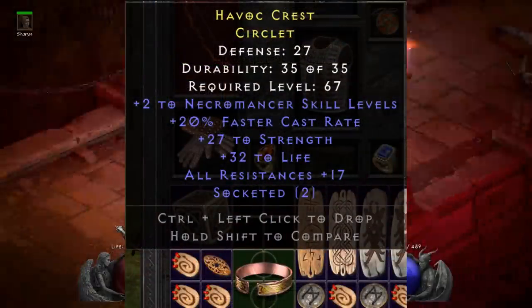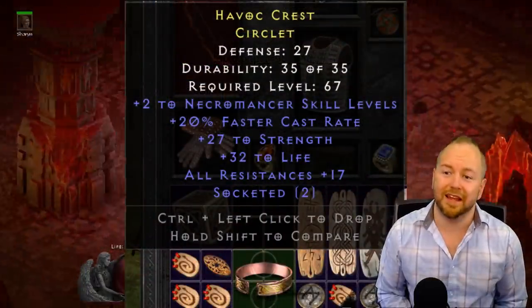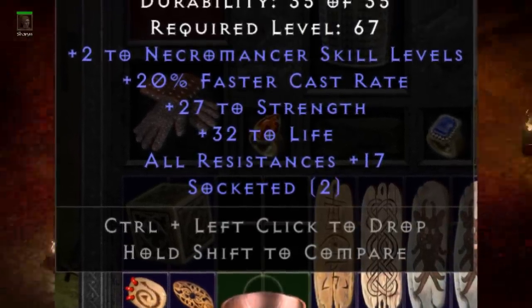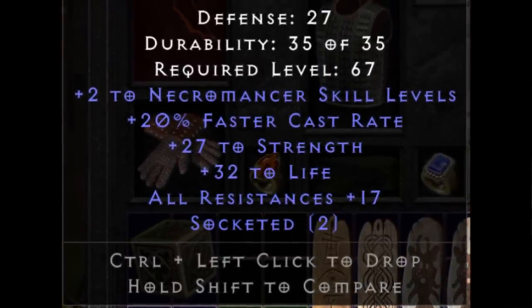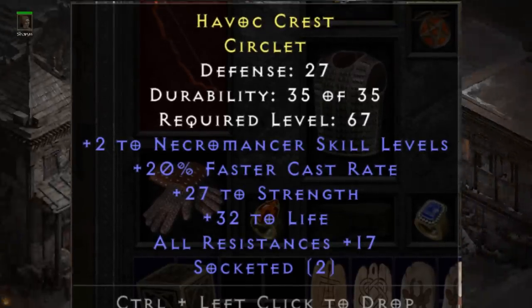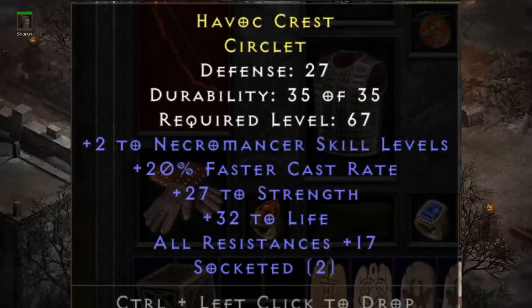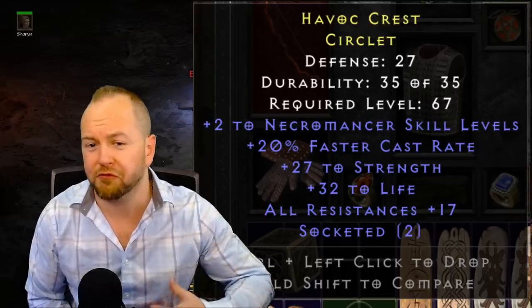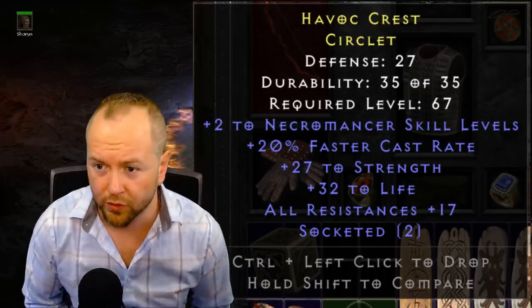This helm was submitted by Amir — arguably the best necro helm we've seen. This helm doesn't have faster run walk on it, but there are only a couple of matchups where that particular attribute matters. For a lot of different matchups in the Blood Mourne, these are some of the best stats you can possibly find on a headpiece for a necro. Helms like this, or even lesser ones, have fetched 100,000 or more forum gold.